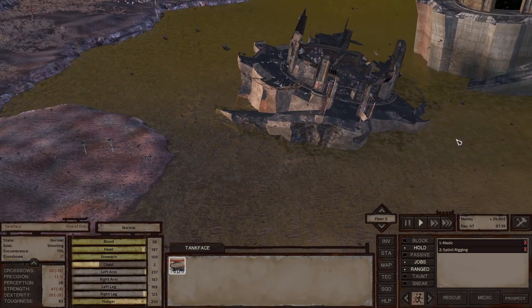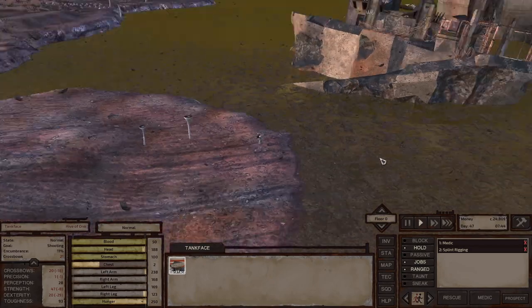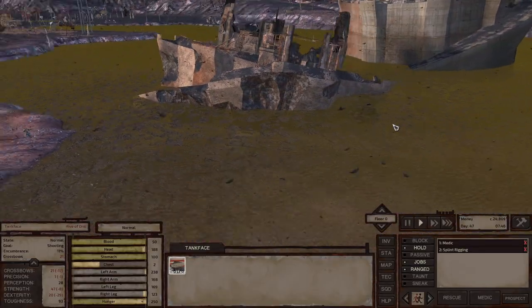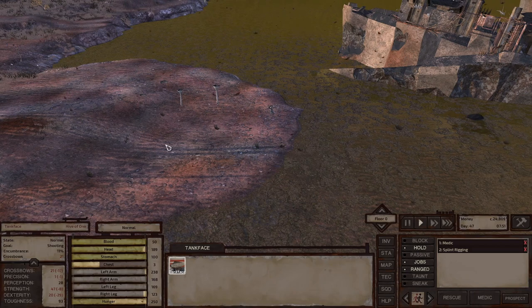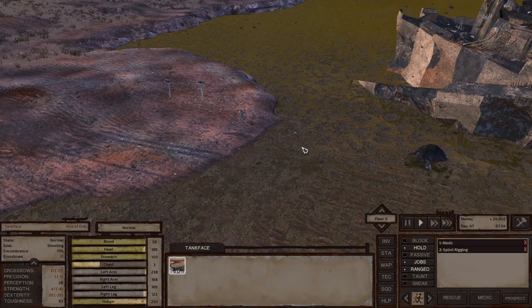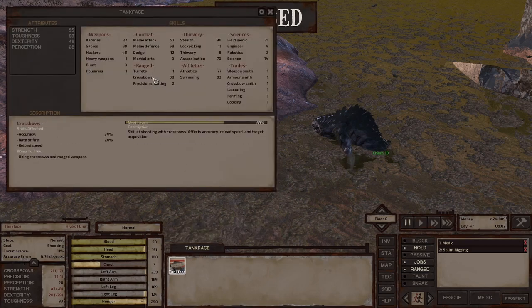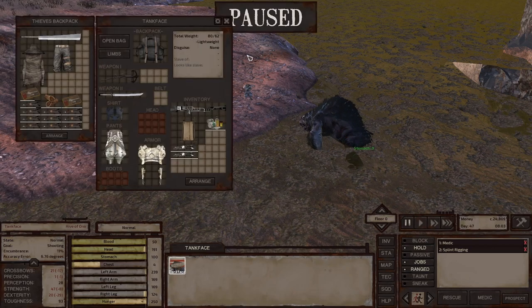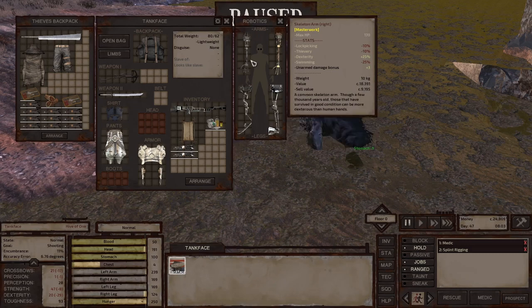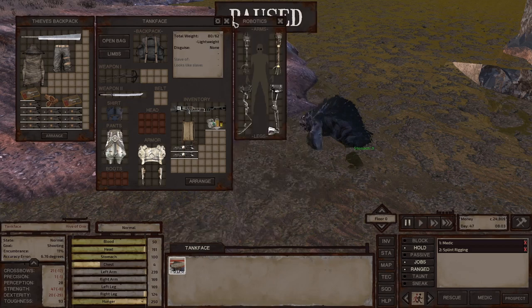I wonder if we can kite him out the other side. He can detect us targeting him, but we're not currently shooting, which is interesting. He's going to come over and Tankface is going to start shooting him - we can probably get some experience out of this. His crossbow skill is 38, but he's got a deficit. It must be his armor adding a debuff to his crossbow skill, which is fine - we're just training it up anyway.